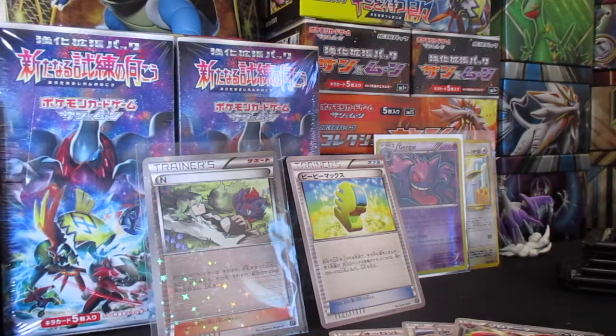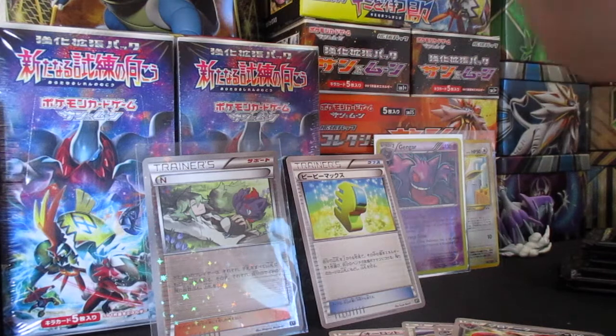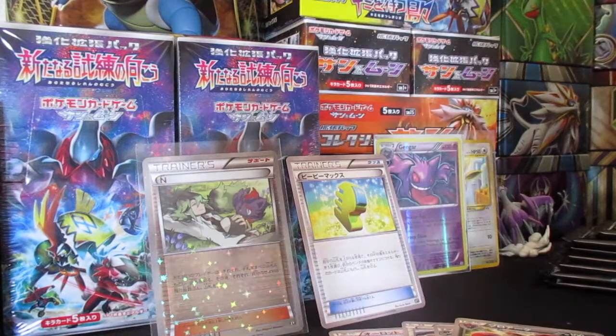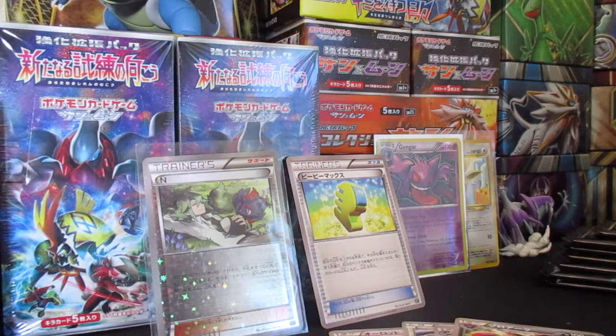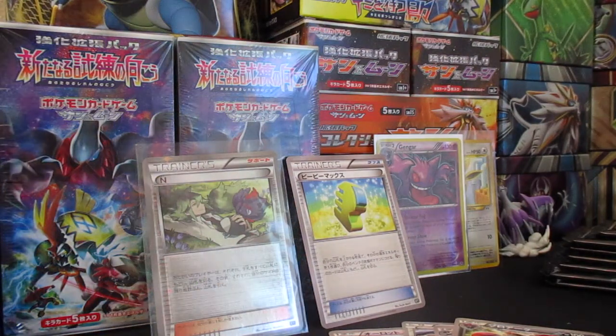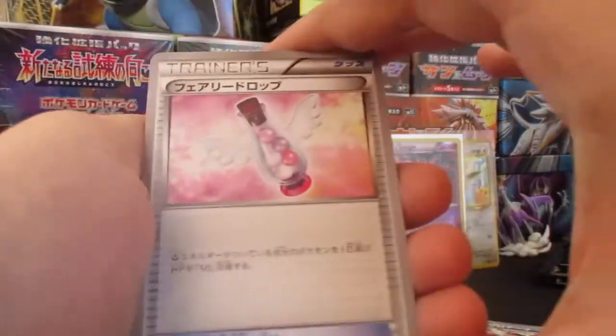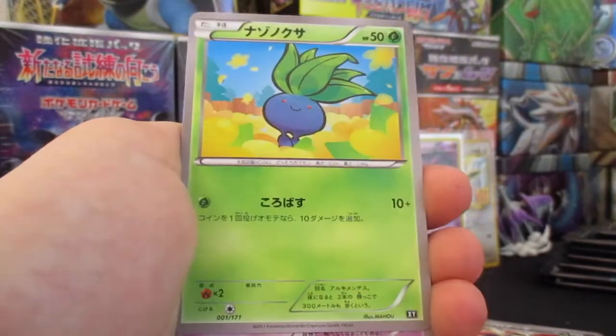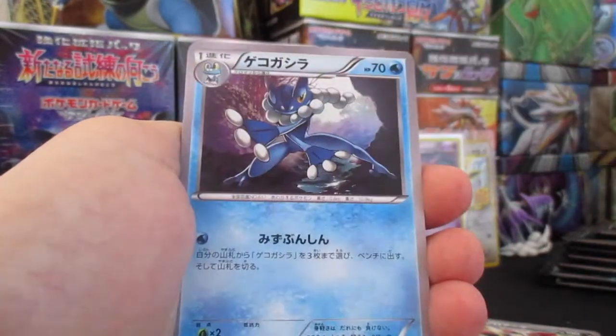I'm actually out of sleeves right now, waiting for those to come in through Amazon. So I think I'm just gonna take some sleeves off of cards I have sleeved up. One, two, three — alright. I think it's Fairy Drop. I like the way these packs are set up, it's kind of cool.